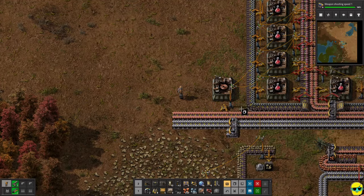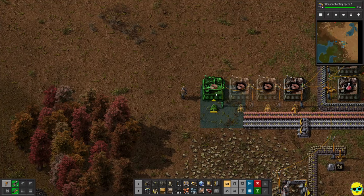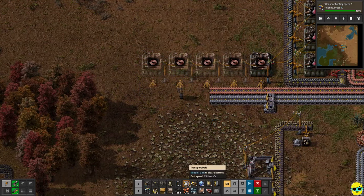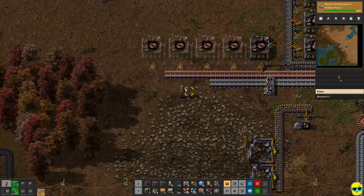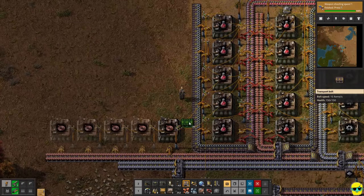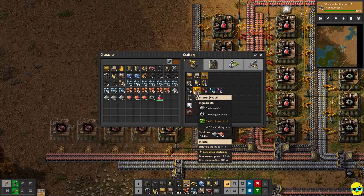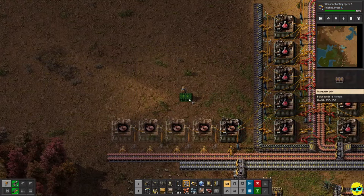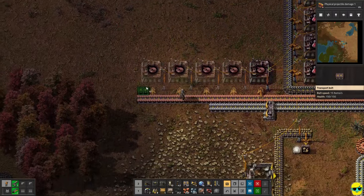We'll do the copper here like this, take an inserter, and we need wire just like that. So this is going to make us wire. It's not going to make us a ton of wire, so we're going to need more of these. I'm going to copy this with Ctrl+C and paste, paste, paste, paste. I'm scaling up, starting pretty large right here. I'm not saying this is the way you should build your factory — this is just how I'm building mine.